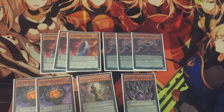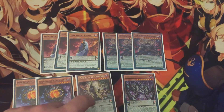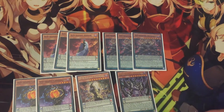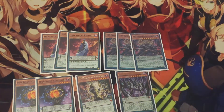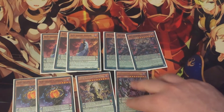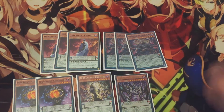Thomas: the deck isn't quite as focused on rank eight plays in the current build. I only have two rank eights in the form of Harbinger and Kali Yuga in the extra deck, so due to space issues, only one Thomas. Apocalypse is a new addition — you're mainly using it for its Pentalum effect. If it's in the Pentalum zone, you can banish two DDD monsters from your graveyard to special summon it. You'll typically be setting it from the deck into the Pentalum zone with Gilgamesh.